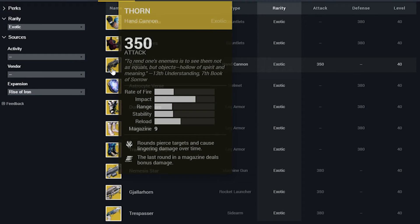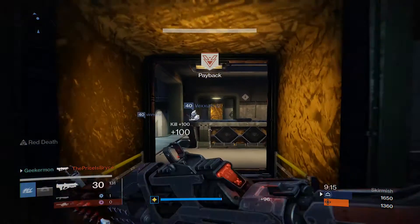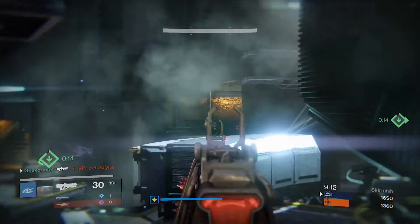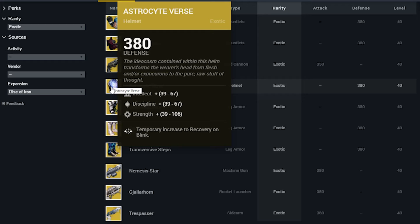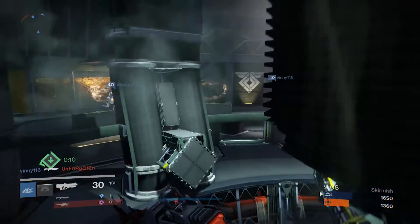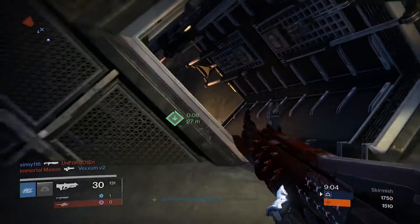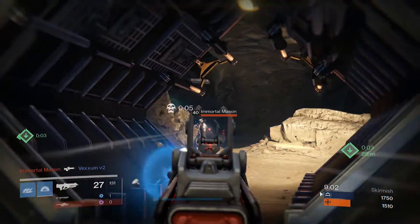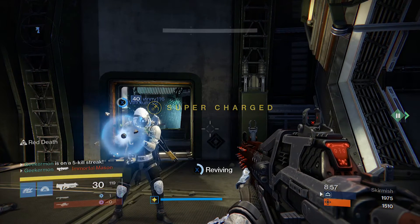Up next, we have the good old Thorn — Thorn is back. I've already made a video on that, so make sure you click the link in the description. Up next is a helmet for the Warlock called the Astrocyte Verse. It looks like it gives you a temporary increase to recovery on Blink. We'll have to wait and see exactly how it works — does it heal you right away, do you recover faster? I'm really not sure, but I'm excited to see it and it looks just beautiful.